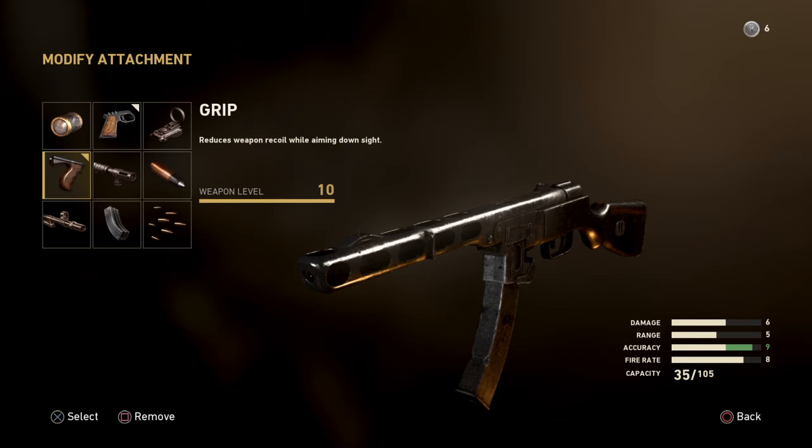Grip reduces weapon recoil while aiming down sights. This gun has a very high recoil — the kick is crazy. So you need grip. If there is one attachment that you have to use at any given time, it is going to be grip. You have to use grip on this gun to stabilize it.